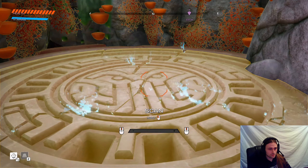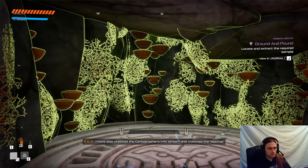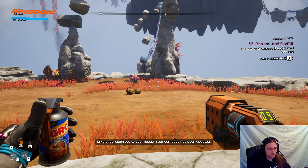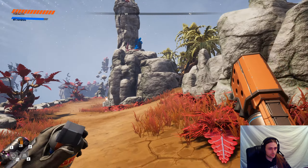That's one, and this rock is no match for a well-placed stone. I have also checked the cartographer's info stream and matched the required on-planet resources to your needs — your compass has been updated. Okay, well, sounds like we have a new upgrade to get.